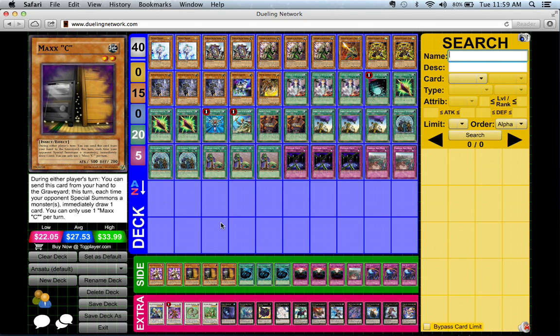The three ways your opponent can get rid of Shien are: one, by attacking over it and destroying it by battle with a bigger monster; two, using spells or traps to destroy Shien one-for-one; and three, using monster effects like Raigeki Break and similar cards.